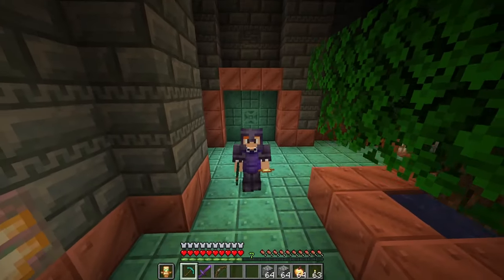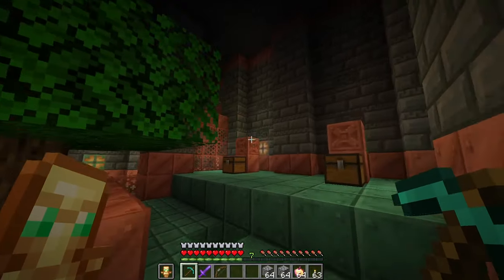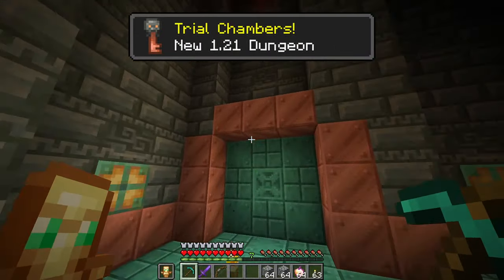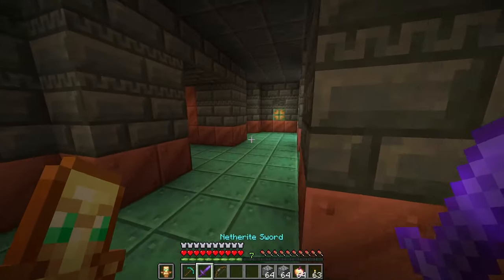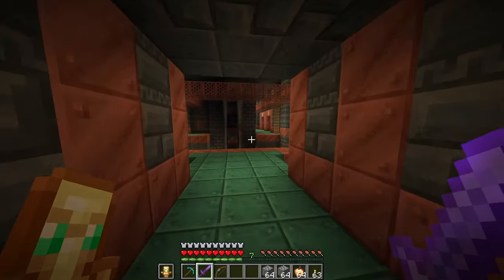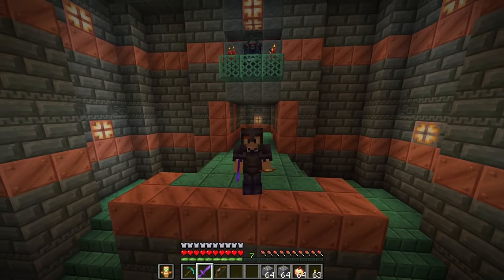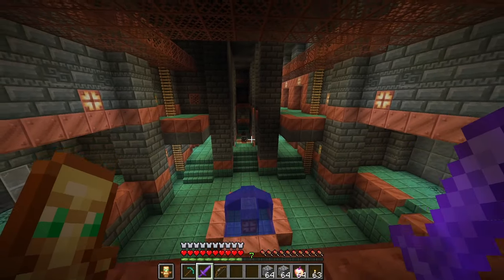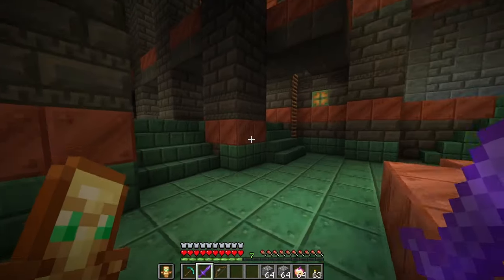The main feature of update 1.21 is of course the trial chambers. Where we're at right now is the entrance to the trial chambers. Basically what these are, are gigantic sprawling dungeons that you can find throughout your world that have really good replayability, especially for those that might be in a multiplayer server. This becomes apparent through two of the main mechanics in the trial chambers.